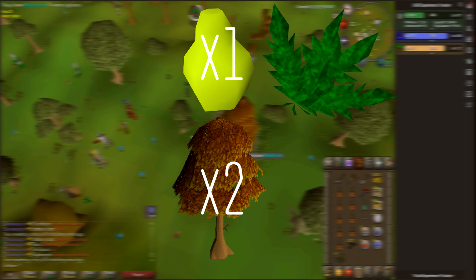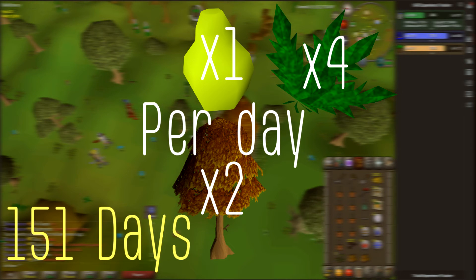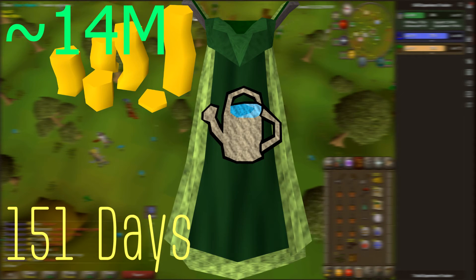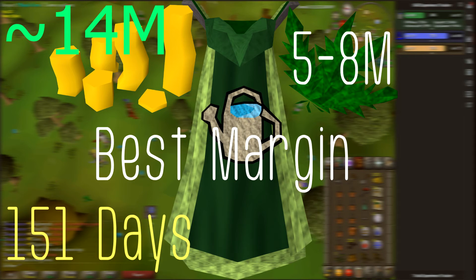If you do the same thing with herbs, again four runs per day, it would take you 151 days to get to 99, costing about 14 mil, and you'd get 5 to 8 mil in return, which is the best margin.